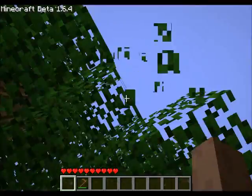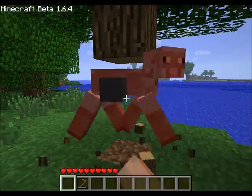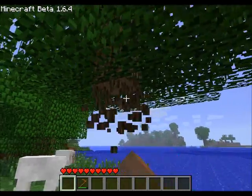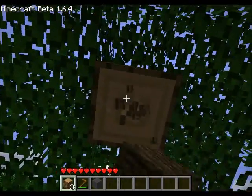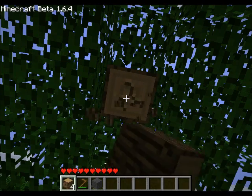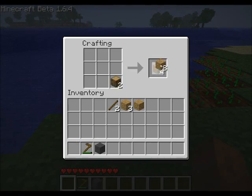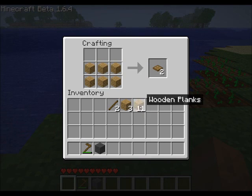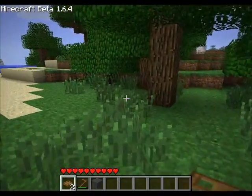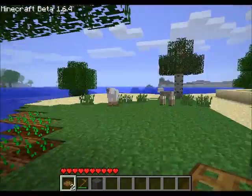These sheep keep getting in my way. Anyway, how do you make a trapdoor? Well, it's quite simple — tada, trapdoor done! I'll be right back, I need to farm.